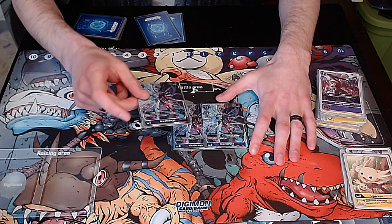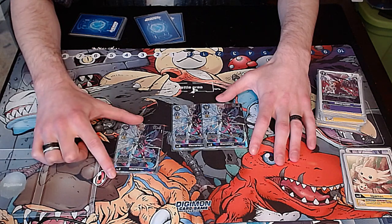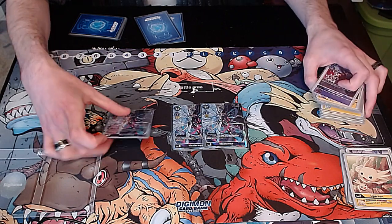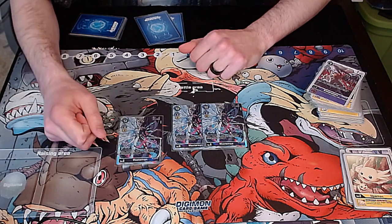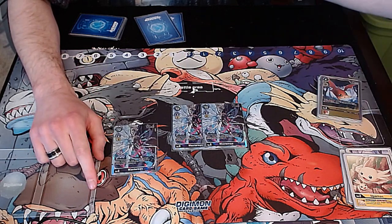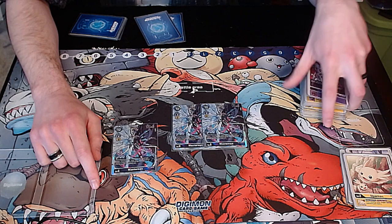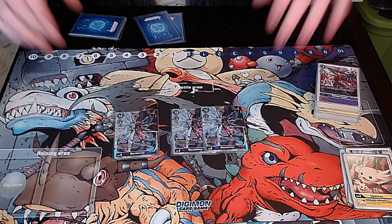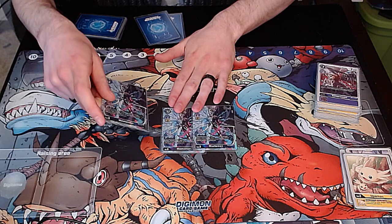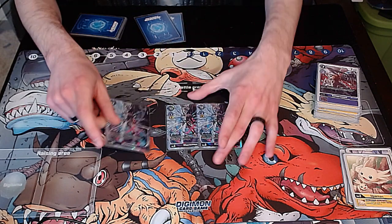Mastemon is an absolutely amazing card. The fact that it can trash security whenever you evolve into it, combined with the fact that you're already putting so many bodies on the board to swing with, makes the game state play so much faster. And the fact that you can trash your own security — pull out Patamon and recover it, pull out the Unimon and get a blocker, pull out the Gatomon and destroy something, or pull out the Petermon and just go wide — it's absolutely amazing. I love Mastemon and I'm very excited to see the level of play that top players will take when playing this card.